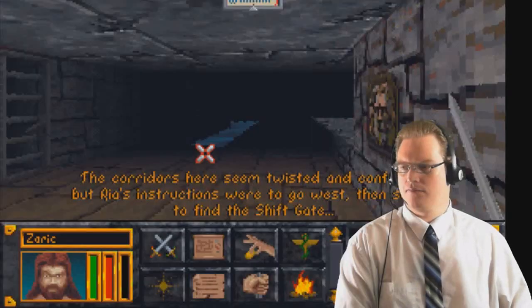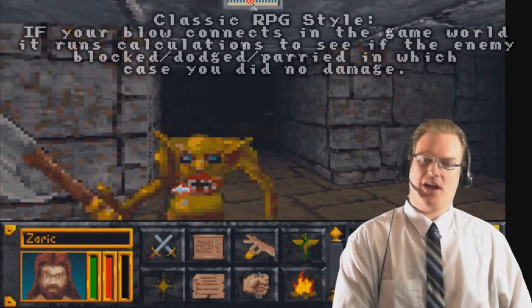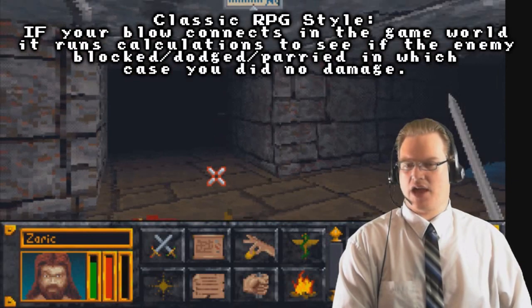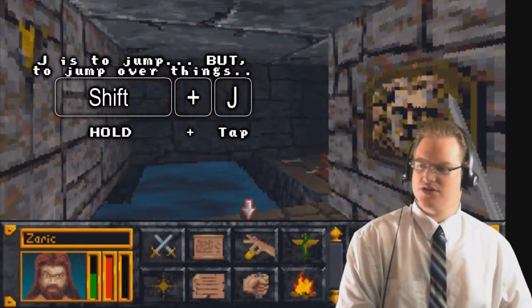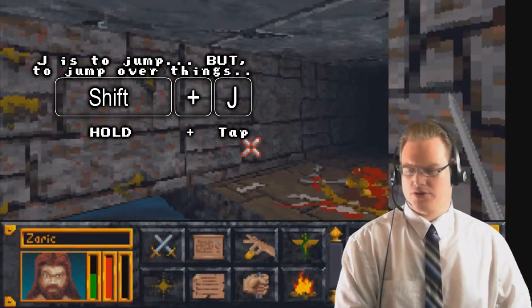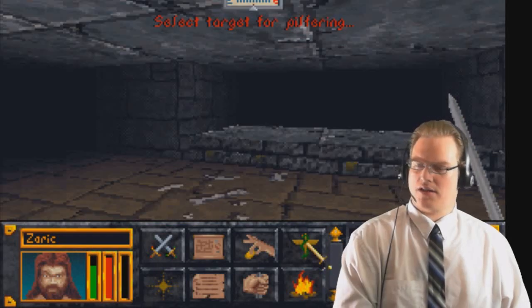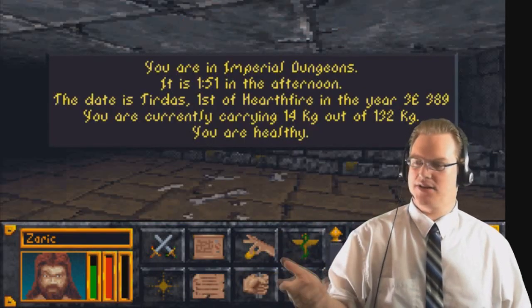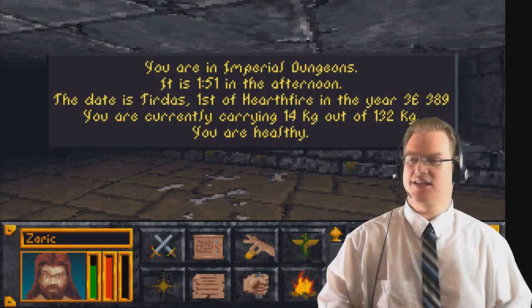I'm going to equip the iron longsword. You'll see a goblin down there — keep in mind, just like in Daggerfall, actually hitting them has a casual relationship with doing damage. For little areas like this where there's a waterway, you can hold Shift and hit J to jump over it. By clicking on the snake icon, you'll be able to tell where you are, what time it is, and your health status — poisoned or diseased will show up here.